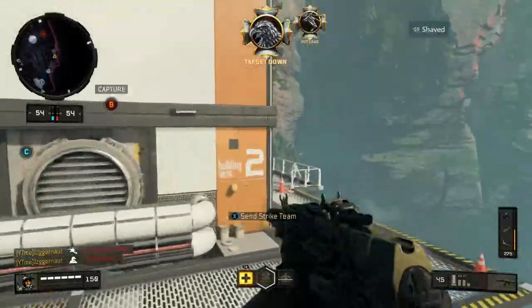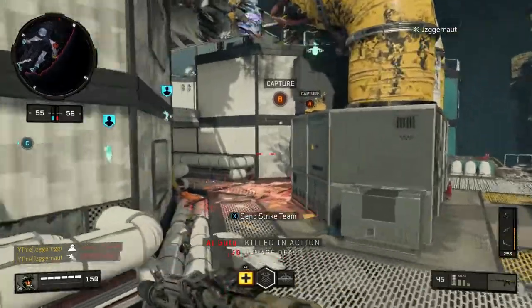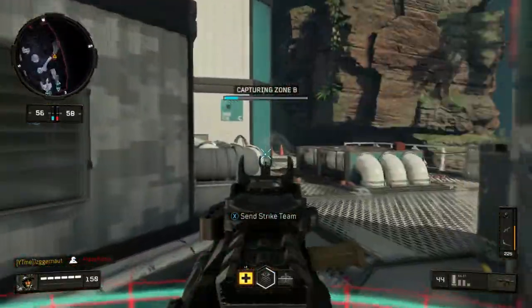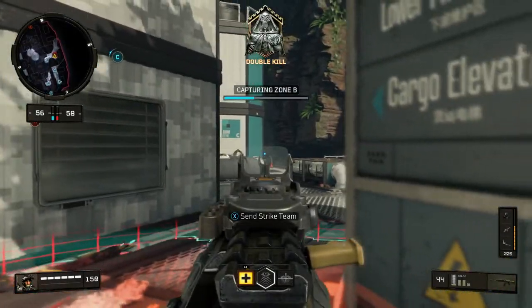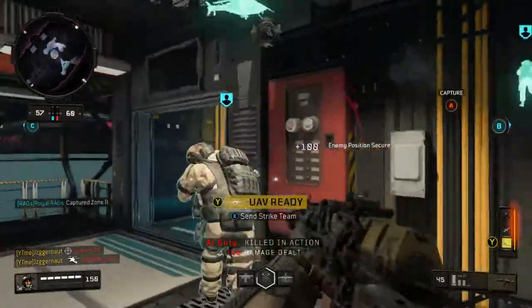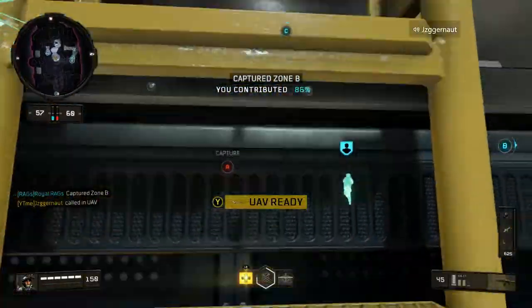The KN57 is an assault rifle — I think it's around level 25 to 30, somewhere around there. I only started using this weapon because I wanted to go for diamond assault rifle, so I needed to use it at some point. At the initial time I didn't really like this gun; there was just something about it that I wasn't really a fan of.